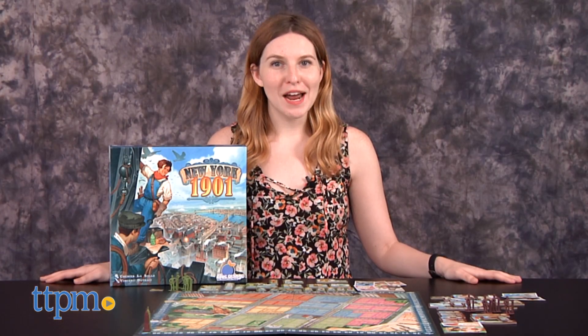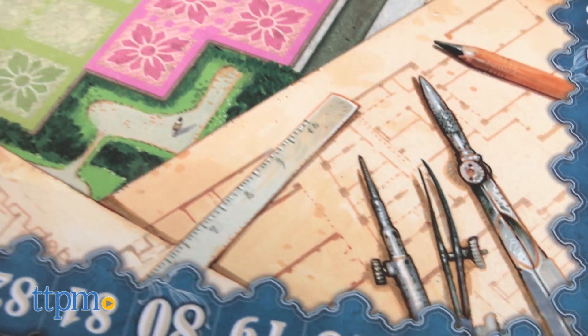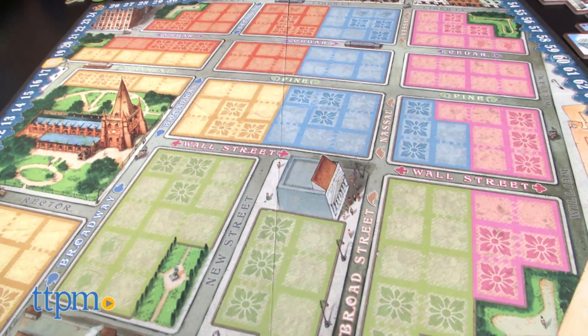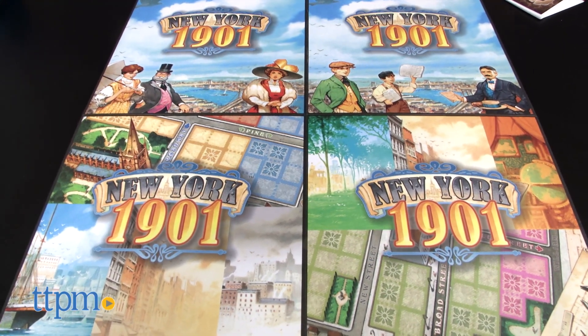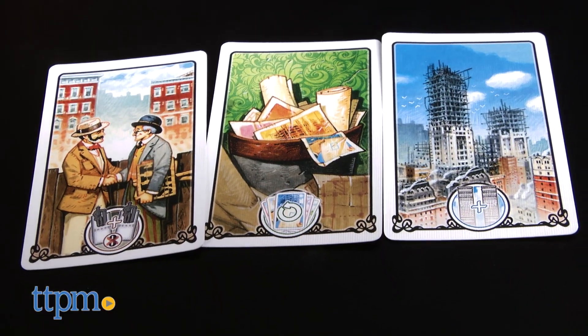Hi, this is Jen from TTPM and I'm here with New York 1901, a board game from Blue Orange Games. Before we get into the gameplay, let's give an overview of the great artwork that went into this game. From the back of the board to the game pieces, the artwork for this game really is beauty in itself.